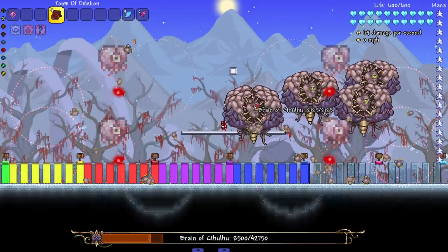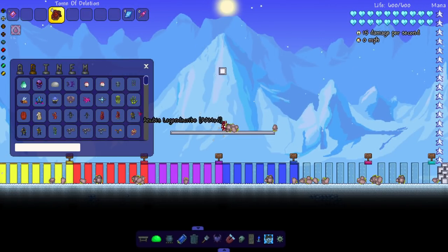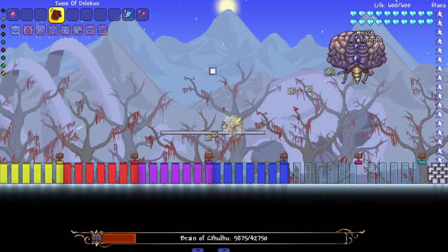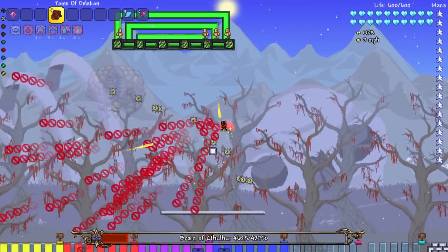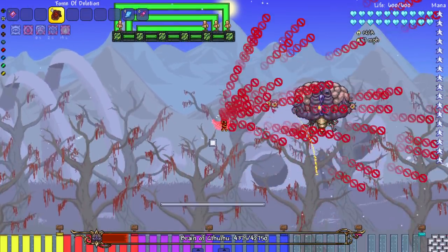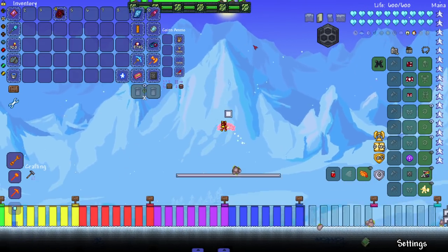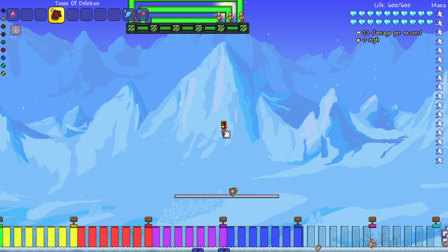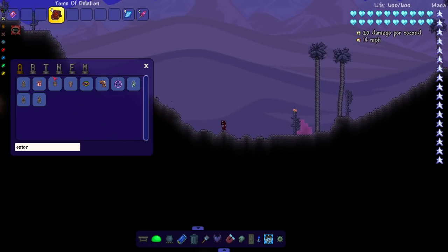It entered the next phase. I kind of want to fight it again just to make sure I didn't accidentally spawn in more than one. It looks like I did spawn in more than one, but even then the creepers are not taking damage - they're avoiding damage somehow. Who would have thought? Our first boss to show resistance is the Brain of Cthulhu.